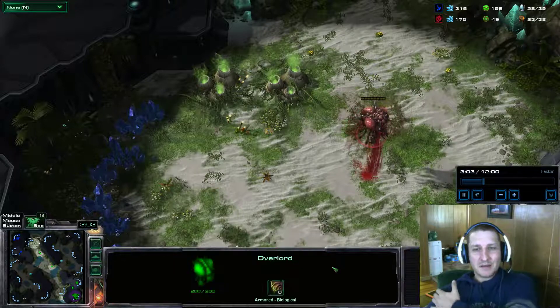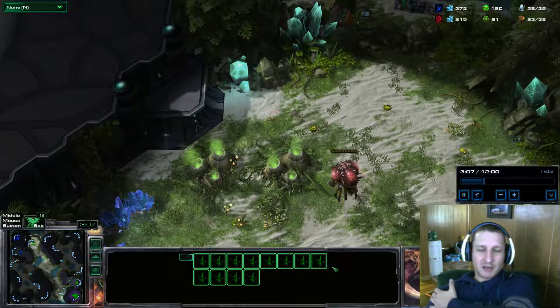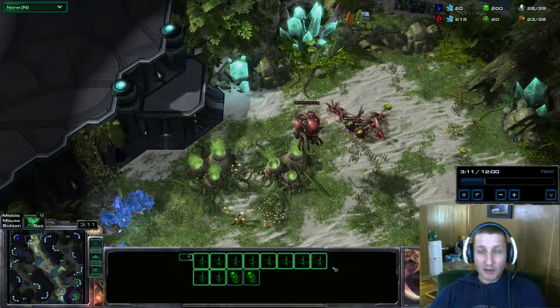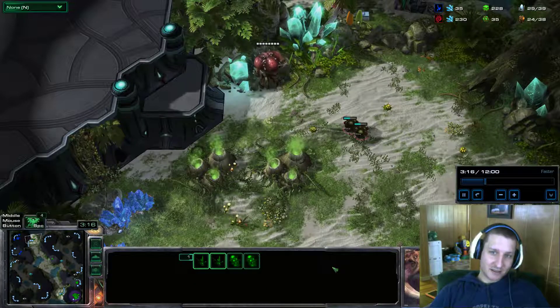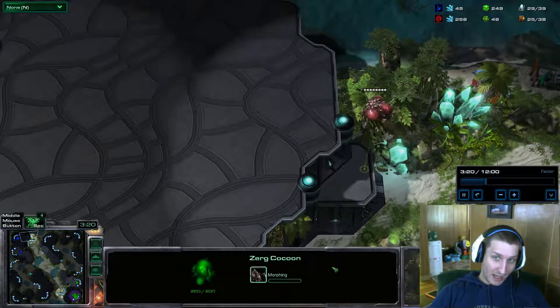With another overlord you slap down a nydus tunnel and come on out. That's why I keep one drone on gas — so I have the ability to keep banelings morphing at three minutes.